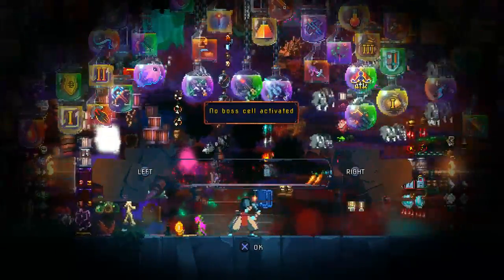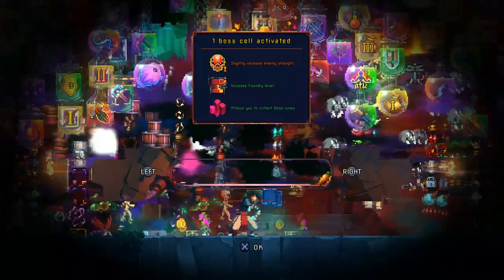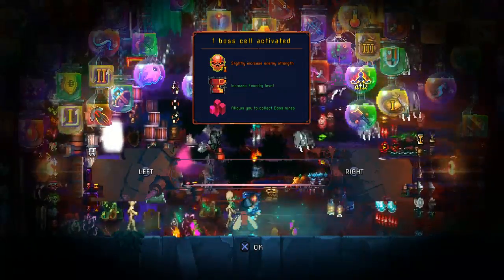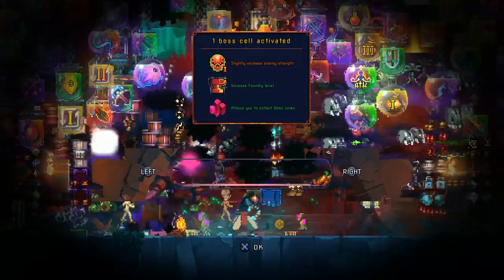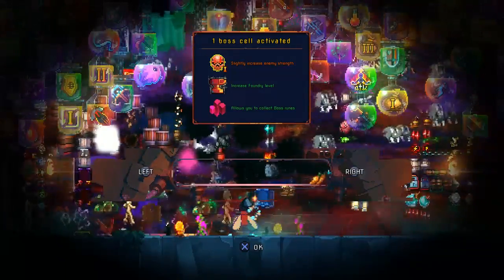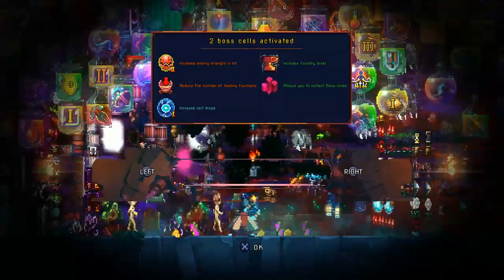Let's start at the very beginning: when you have nothing activated here, you got nothing. But when you beat the assassin, you get one boss rune now. It slightly increases enemy strength and the Foundry is now a thing, allowing you to upgrade items. This one allows you to upgrade it past - I think it's just 30 cells - for like a plus 25 percent increase in damage. But that's not really the one that's of any interest. You would really like to have two boss cells.